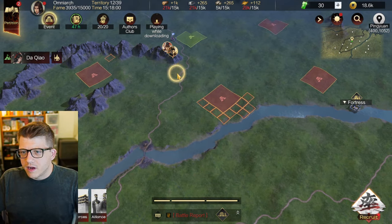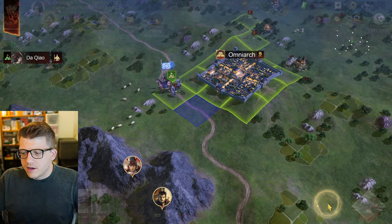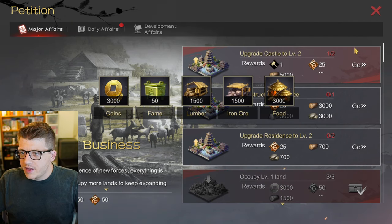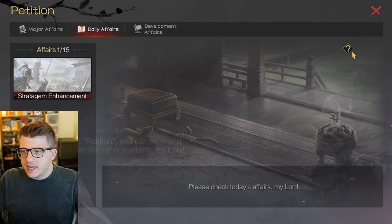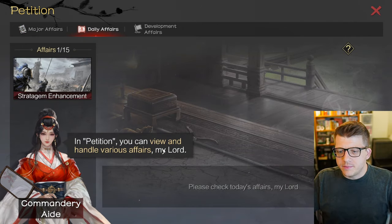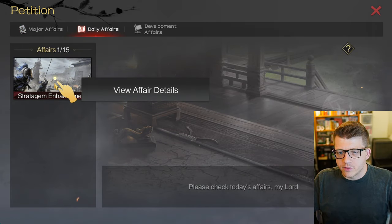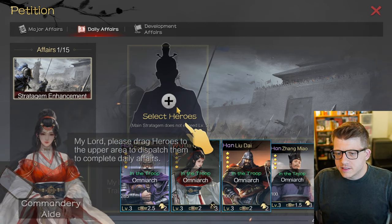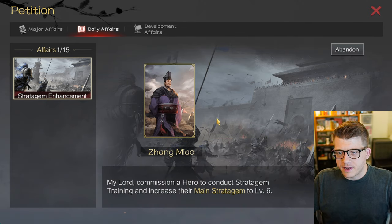These look like there are actually other players here on the map. We've finished some quests so let's claim those rewards, then we can upgrade to castle level two. There are also daily quests in 'Petition' where you can view and handle various affairs - commission a hero to conduct stratagem training, increase their main strategy level, and dispatch generals to complete daily affairs.